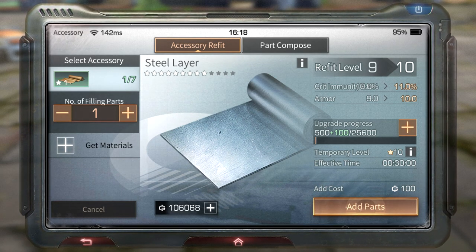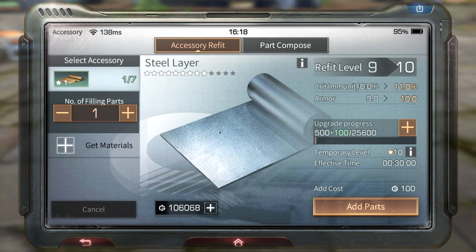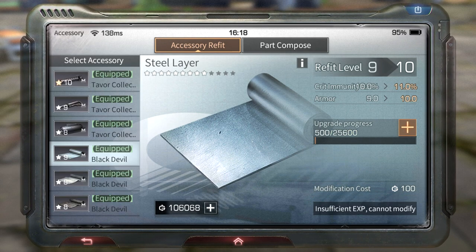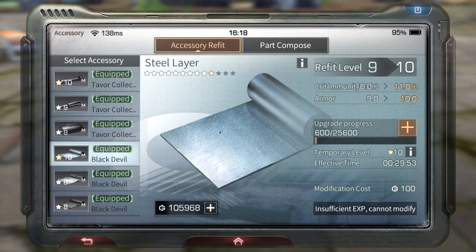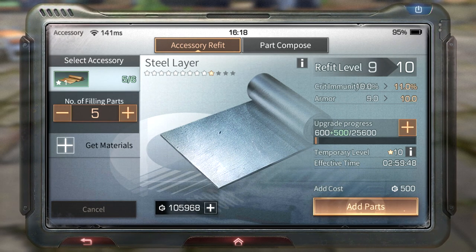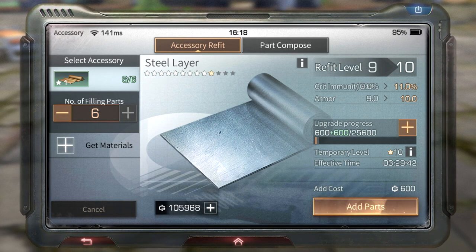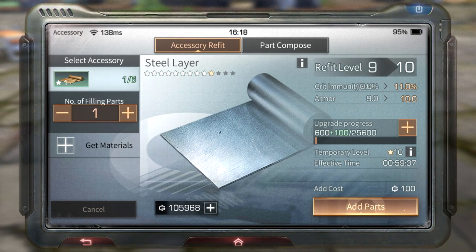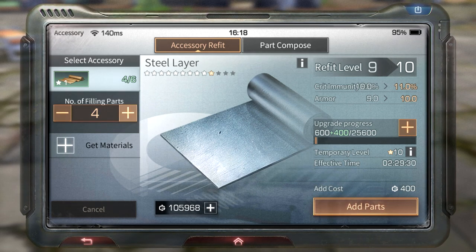If you click 'add parts' it will cost you 100 cash and add 100 points to the upgrade progress of your modification, raising it one level higher for 30 minutes. If you add more — for example six parts — it will still be level 10 but the effective time increases: one part is 30 minutes, two parts is one hour, three parts is one hour 30, and so on.